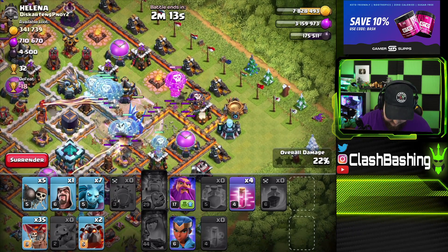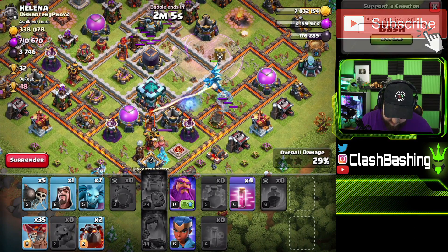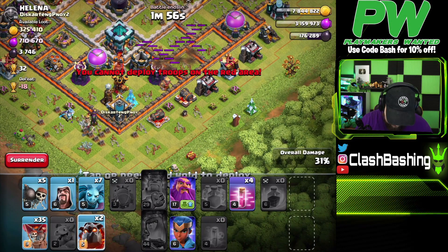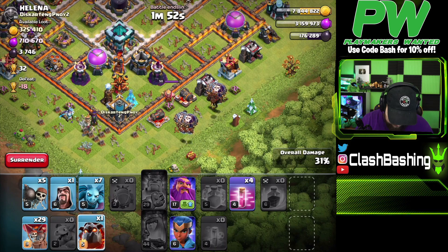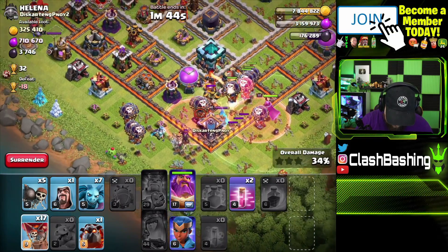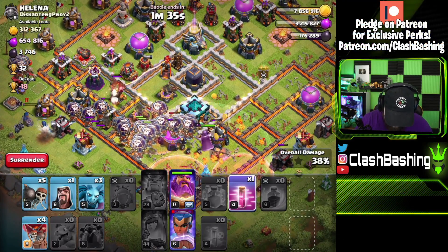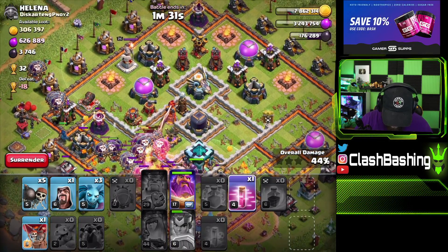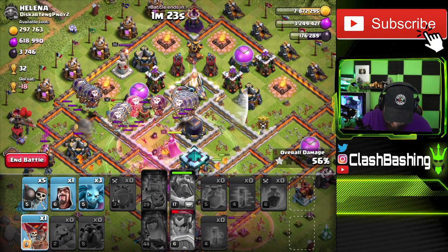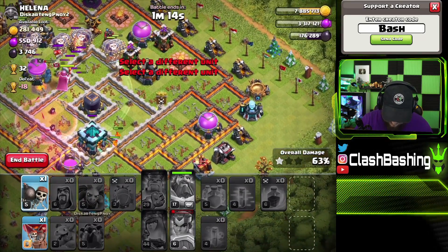Let's go in right here with the Electro — I forgot to put a balloon down just to catch seeking air mines. We do get one of the sweepers out. The town hall is upgrading — that's a nice thing about TH13 right now, everyone's still upgrading their town hall. We've got a decent path through the base. Let's get this working in, back them up a little bit, get a haste in there, balloon working right in there, royal champion to fight their royal champion. That's all looking nice — pop the royal champion's ability.